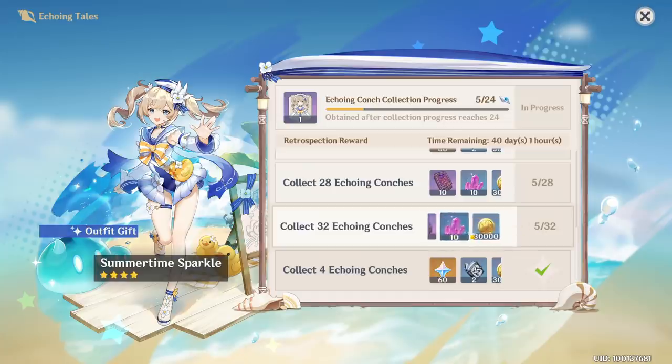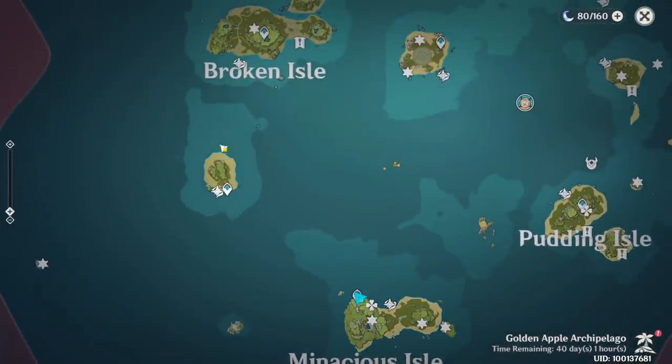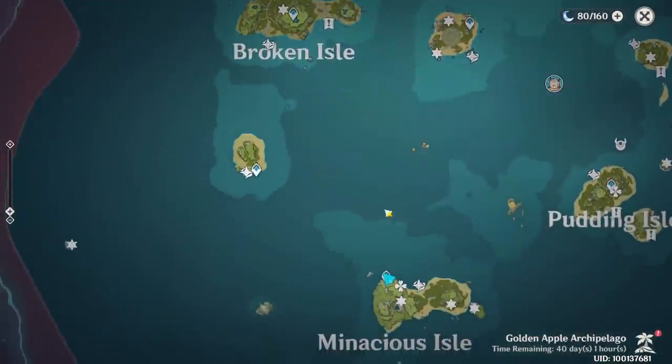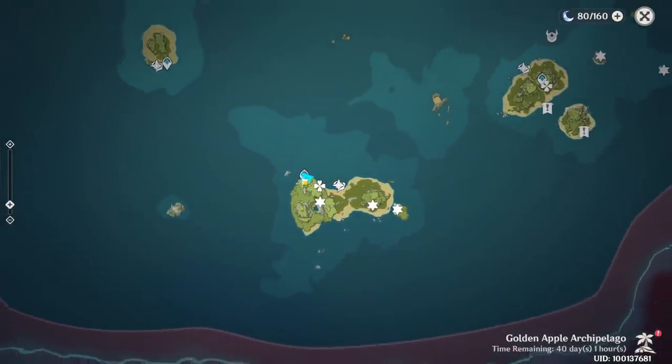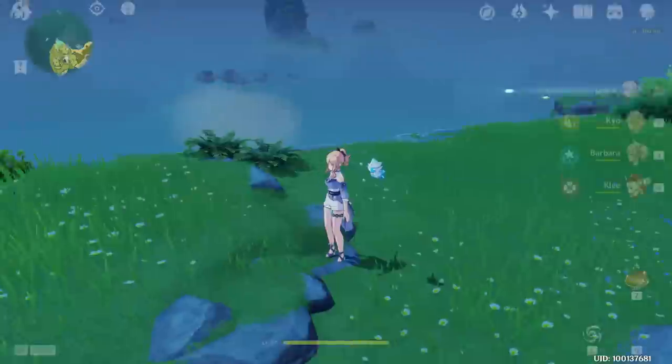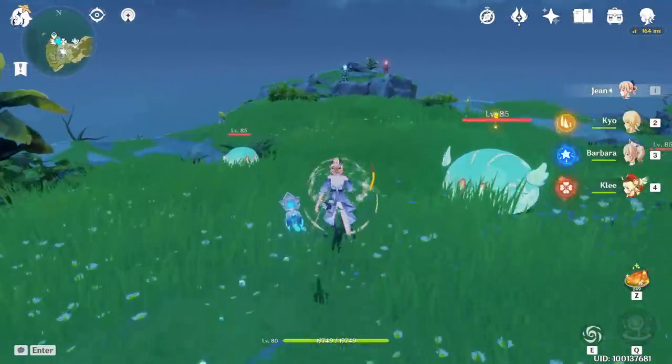With 29 we can unlock the Barbara skin. I hope the last 3 are in those locked sections — I will check later. Anyway, let's start from the Minasius Isol. Teleport to this teleport waypoint; there are 3 on this island. Teleport there and walk towards this part.